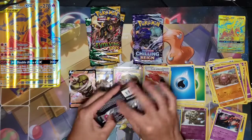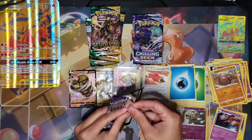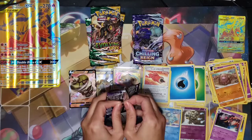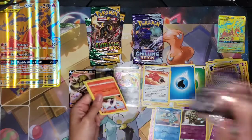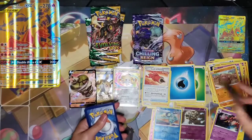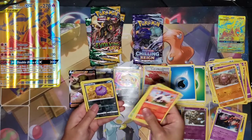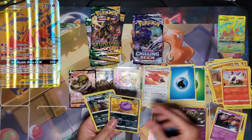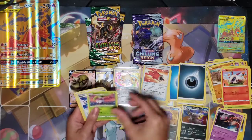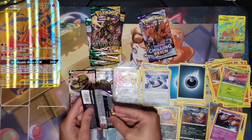Up next we got that Zapdos pack. These Sword and Shield packs are hard to open. My code card for you guys — let me know what you get. Larvesta, Mareep, Heracross, Weasel, Rookidee, Koffing. Reverse, and Single Strike Urshifu. Dark Energy, Steamy, Rugged Helmet, Crushing Gloves. Nothing good in that pack.